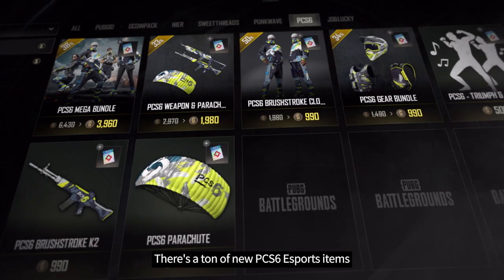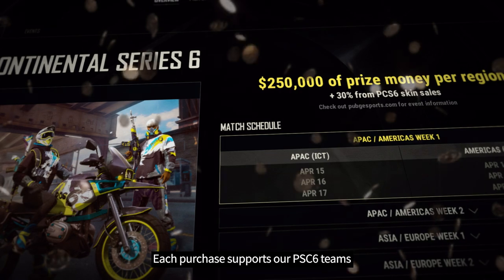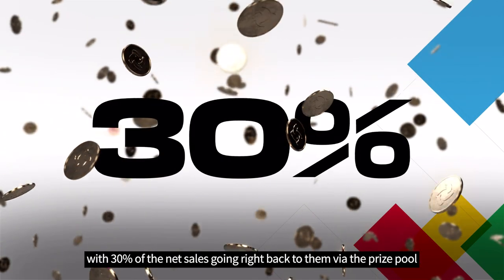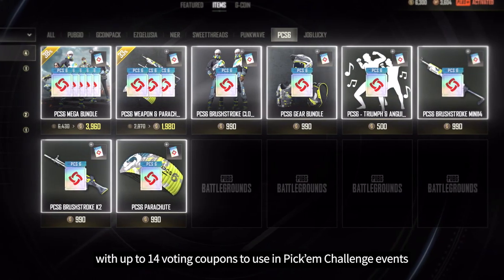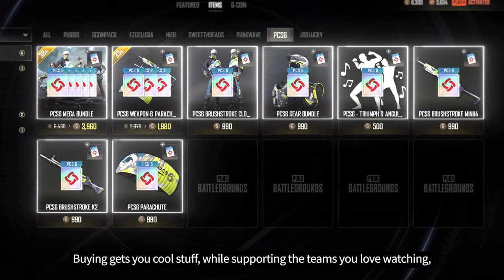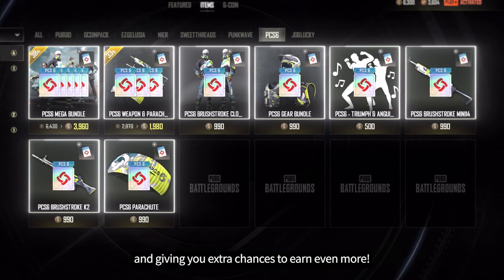There's a ton of new PCS6 Esports items waiting for you to purchase and earn, starting with this tournament's premium items. Until May 6th, you'll be able to pick up PCS6 themed items for your own games and support your favorite teams. Each purchase supports our PCS6 teams with 30% of net sales going right back to them via the prize pool. Purchasing PCS6 items will also reward you with up to 14 voting coupons to use in Pick'em Challenge events. Buying gets you cool stuff while supporting the teams you love watching and giving you extra chances to earn even more.